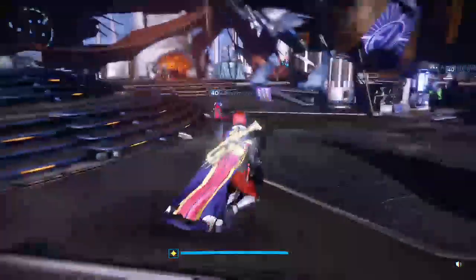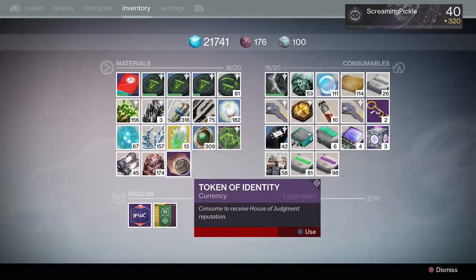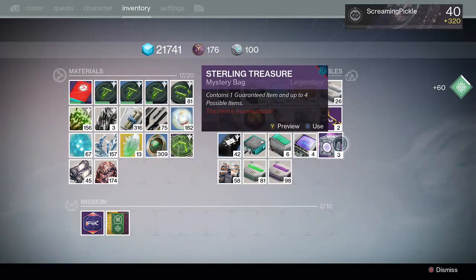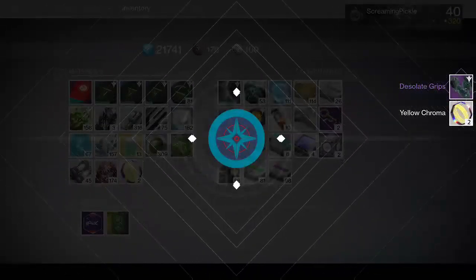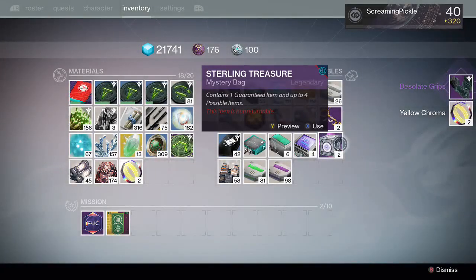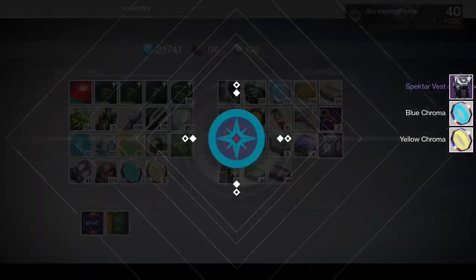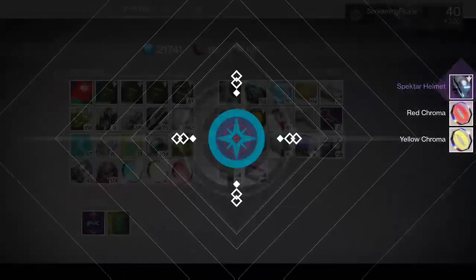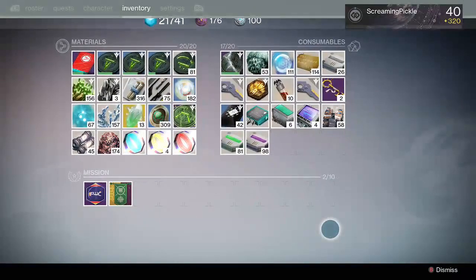That was a tour of the Reef. Last but certainly not least, I have three Sterling treasure boxes that I'm going to open. Cool animation! Got Desolate Grips — I think that's the Taken grips — Spectar Vest, and Spectar Helmet. And I got a bunch of chroma, so that's cool.